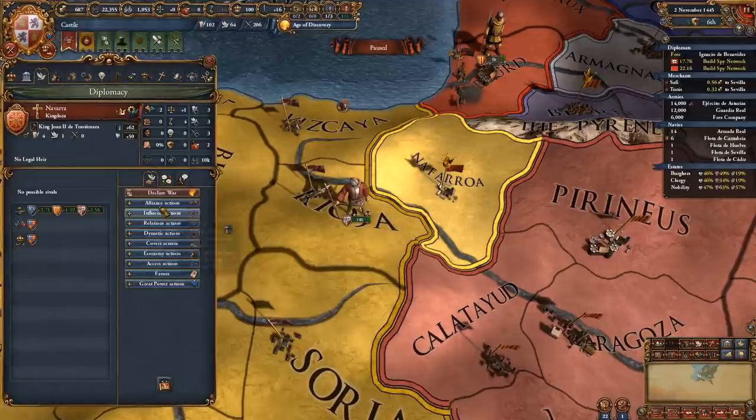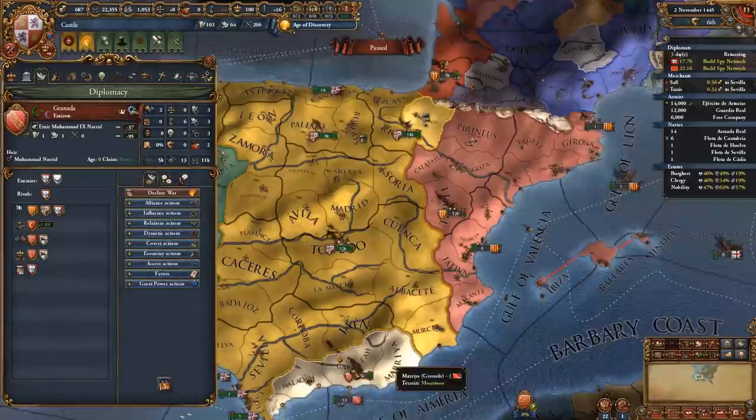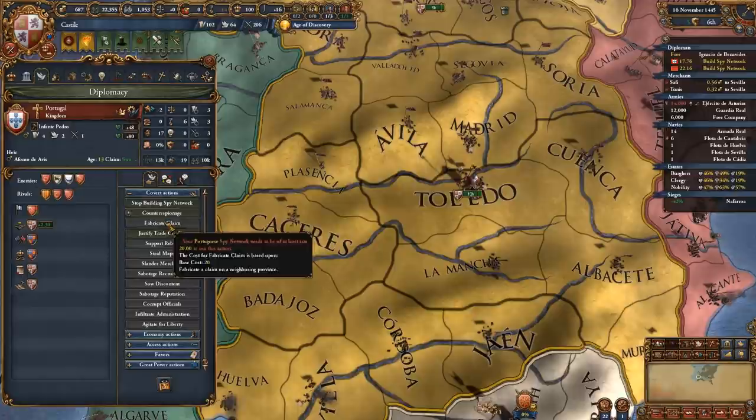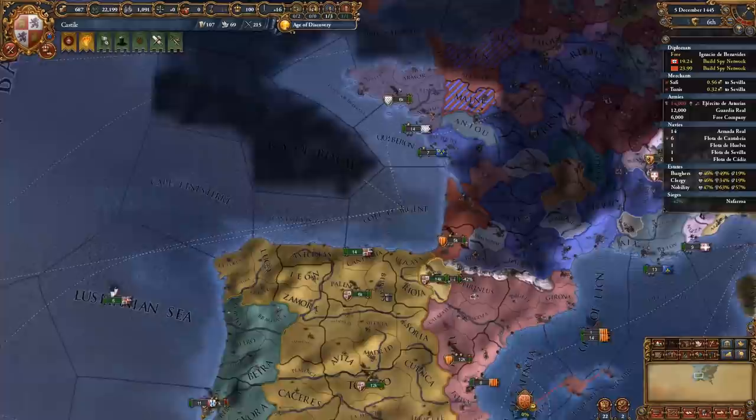With the mission done, we can now attack Navarra. They've apparently allied England, which is unusual — they sometimes ally Aragon, which isn't a massive issue. We will also attack Grenada, but need to wait 3 years since we start with a truce with them until 1448. In the meanwhile, we'll get a claim on Portugal once we have 20 spy network and then attack them. If lucky, England won't join if they have too much war exhaustion from the French war.